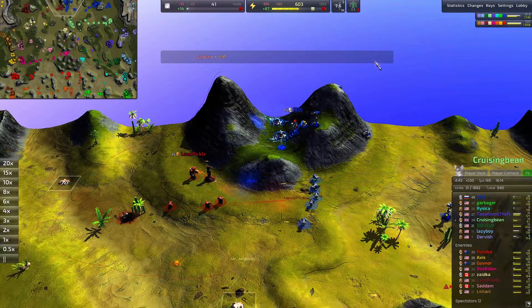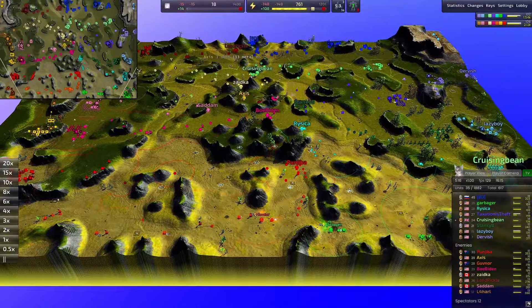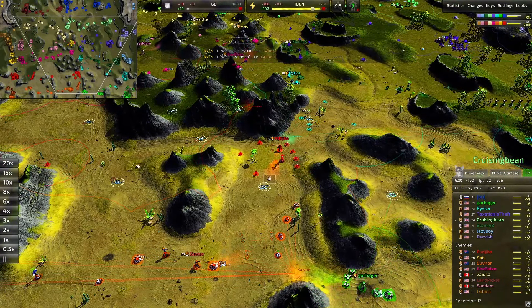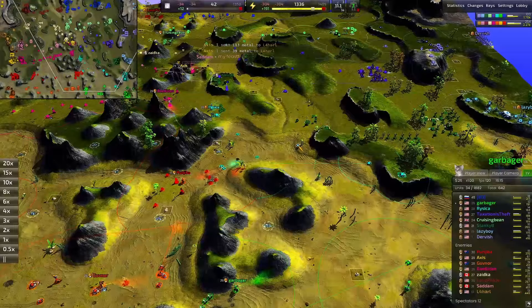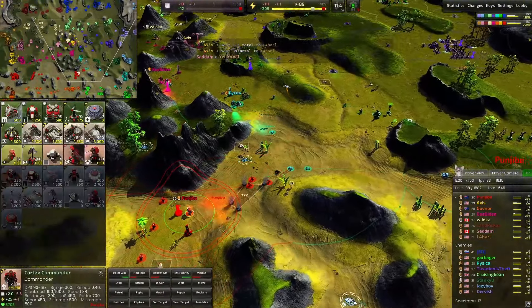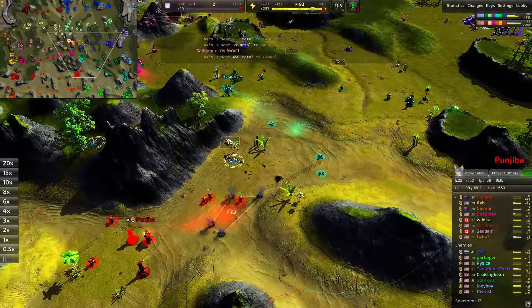Smiley Face has far more games under their belt than Land Pickle. In the south, some of the top warm color team players are going against some of the lower rated cool color team players like Risika — they're doing their best but Punjiba is moving through it quite rapidly.